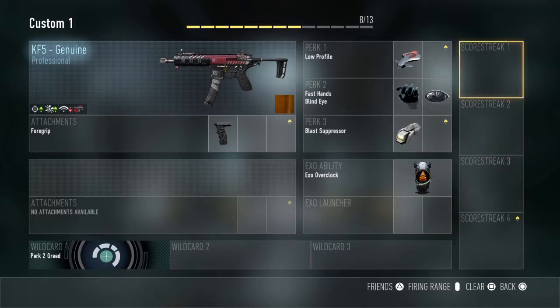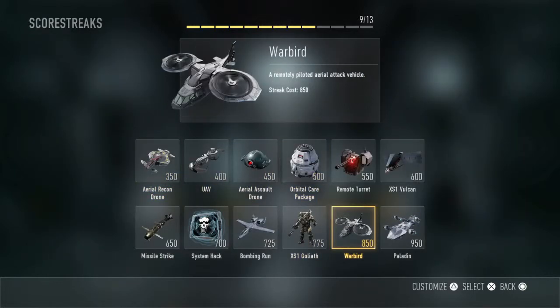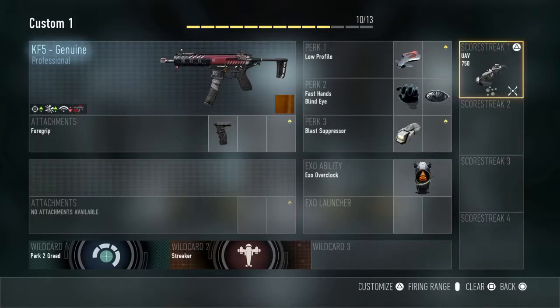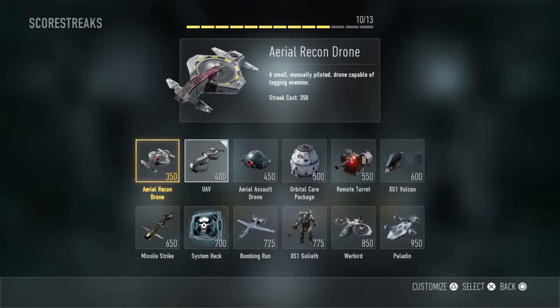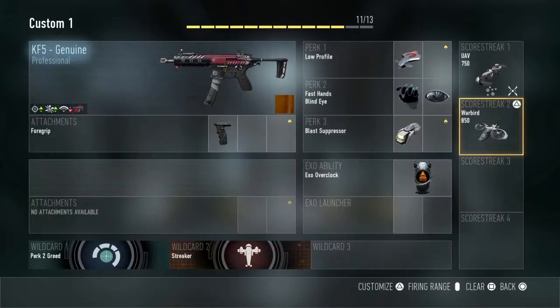For your first scorestreak you're gonna want a UAV, and then you're gonna put assist points and threat detection on it. When you're getting those assist points from your teammates killing others, you're gonna be getting those towards your streaks, which is what we're trying to get. Threat detection is going to help them see enemies through walls.